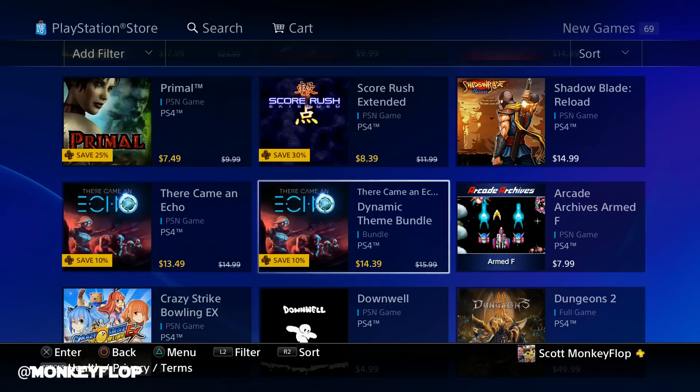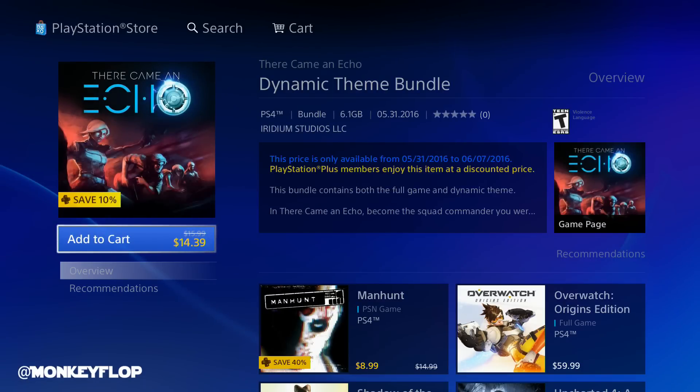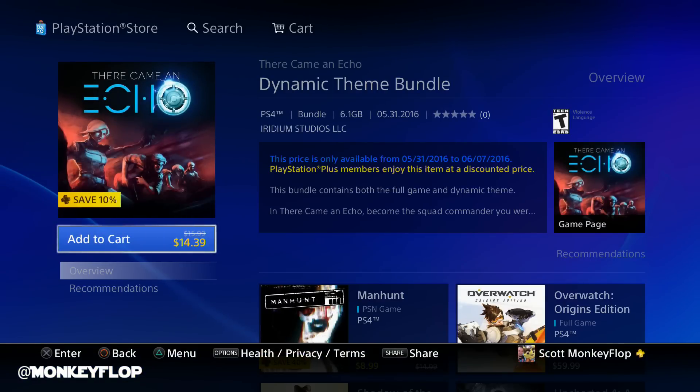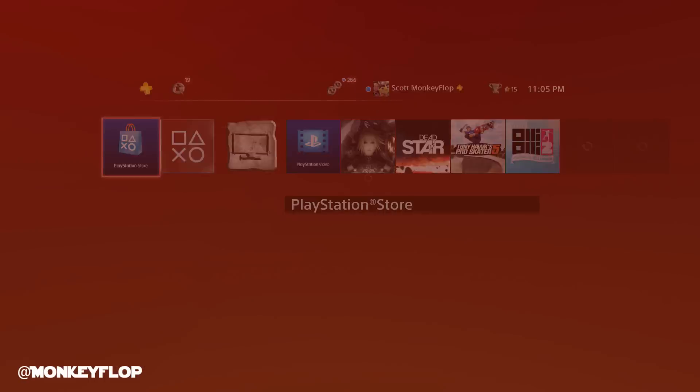The last item on the list is a dynamic theme bundle — you can get the game with the theme for $14.39. If you have PlayStation Plus it's 10% off. It's a pretty decent game as well.